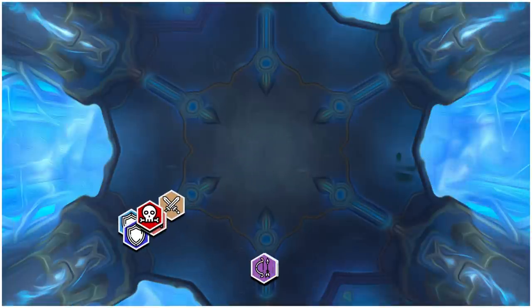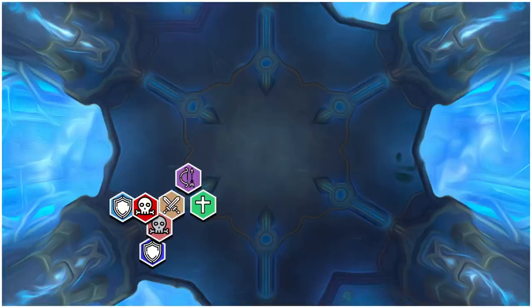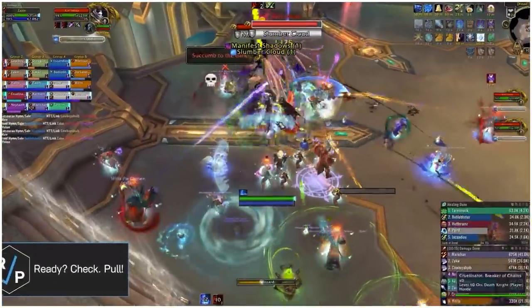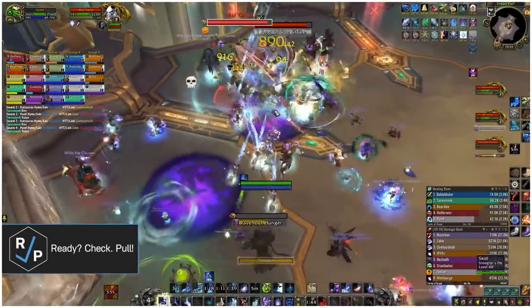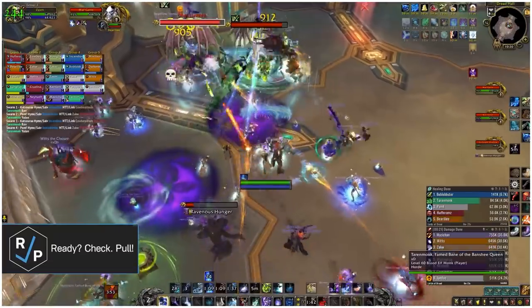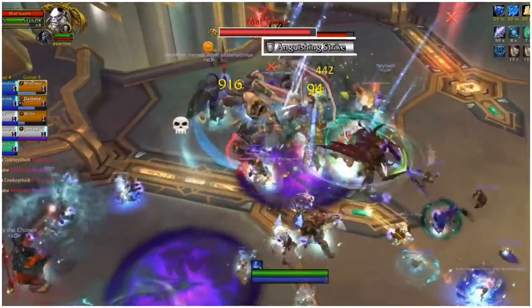You start off by pulling both bosses towards the edge of the room with the range loosely spread behind the bosses. Both bosses cast frontals so each tank needs to pick one up, keeping them stacked but faced away from any other players. The tanks will switch bosses anytime Mal'Ganis casts his Frontal Legion Claws, because if you get hit by this twice in a row, Mal'Ganis gets healed for 10% of his HP, which is really bad. Contessa's frontal just applies a heavy magic dot, nothing fancy.